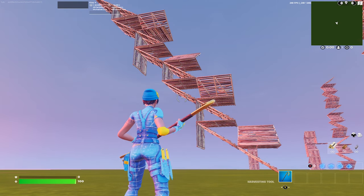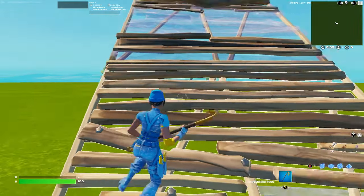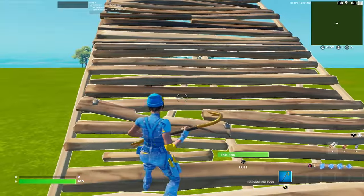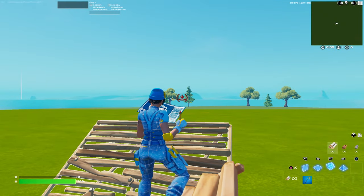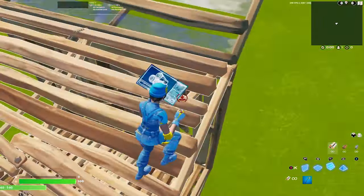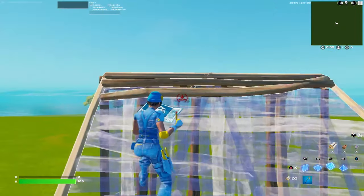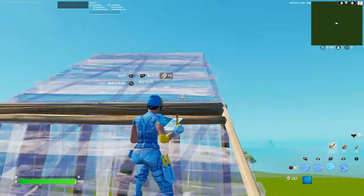That was a clicks ramp. Clicks ramps are very similar to infinite 90s but are used when you're pushing an opponent straight on in a build fight. To do it: start off on the stair, extend a stair — you always need a stair below you and a stair in front. Run to the top left or right of the stair, place a floor and a ramp, run to the top of the ramp, then run-jump and place a wall, a floor, and a stair. To continue: extend another ramp, go to the top, floor, stair, run to the top, wall, floor, stair. That's a clicks ramp.